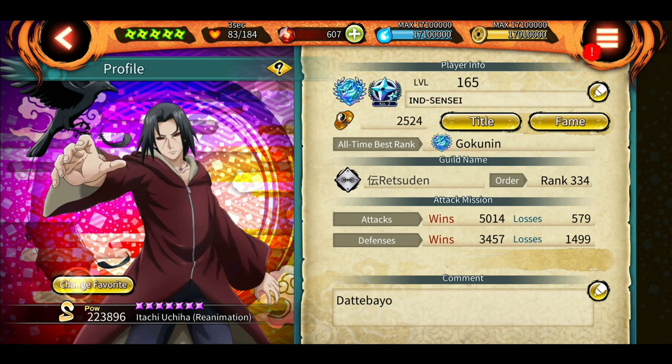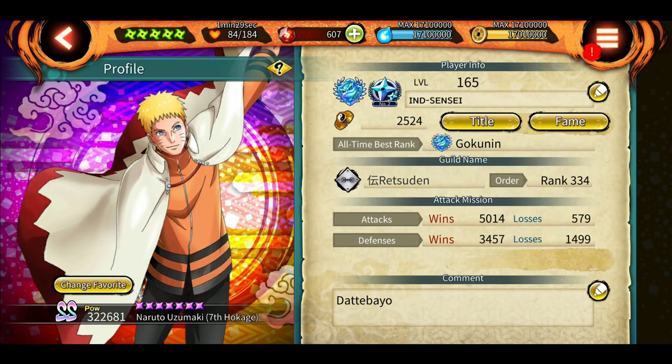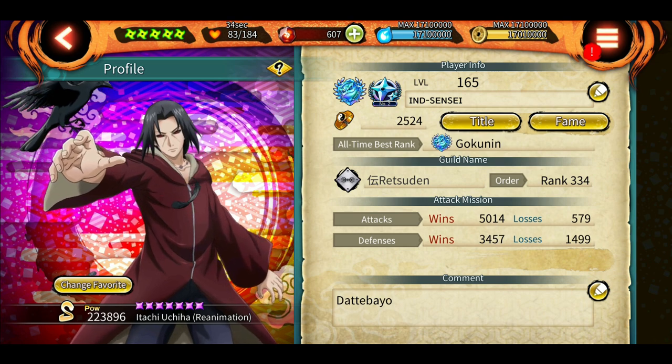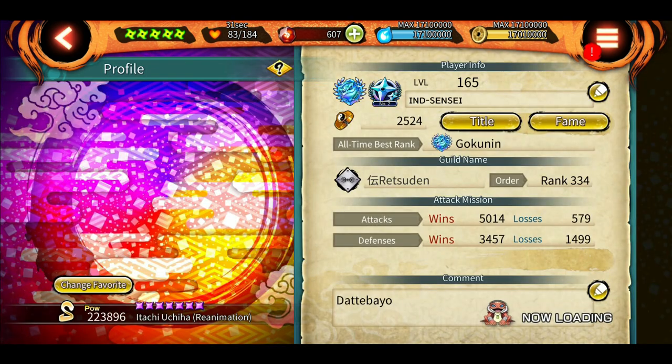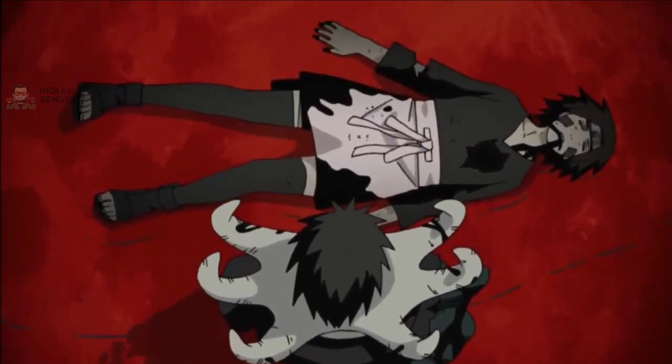As I always say, the fortress layout and trap placement plays about a 30 to 35 percent role in your wins. The rest — 60 to 70 percent — is played by the stats of your shinobis, how good your shinobis are in the fortress. So if you have weak units and use this base, it might not work because strong shinobis are a must-have in the current meta. So yeah, let's get started.